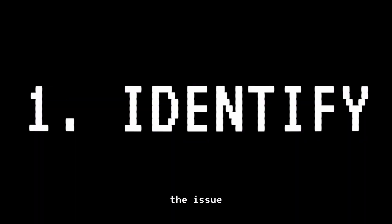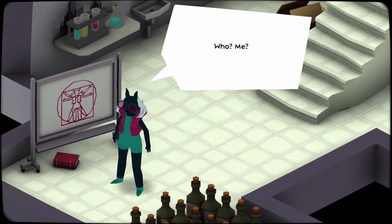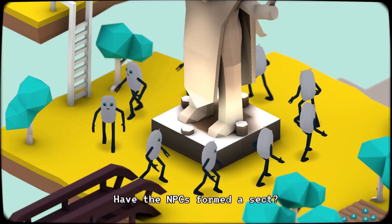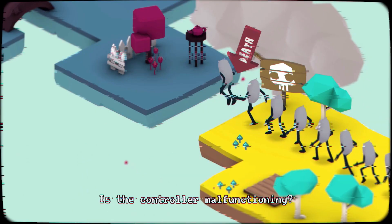First, identify the issue. Has a character developed self-awareness? Have the NPCs formed a sect? Is the controller malfunctioning?